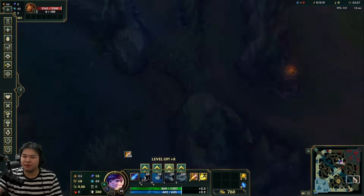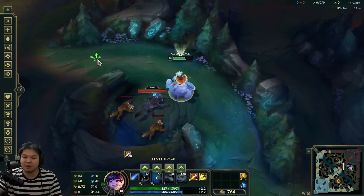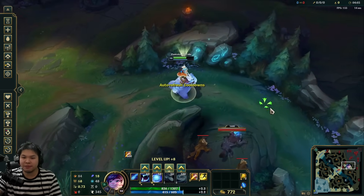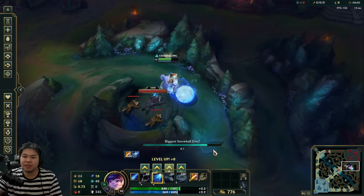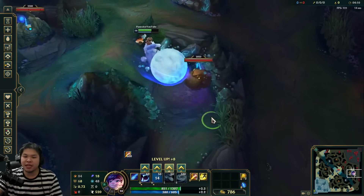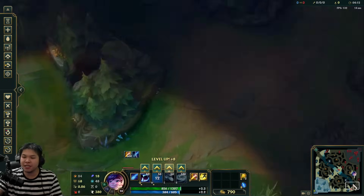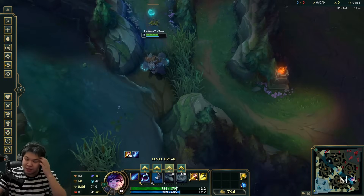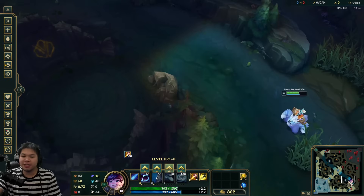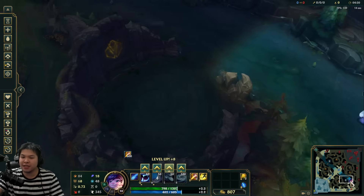You'd smite either red buff or Gromp — it doesn't really matter, just smite one or the other. Once you finish chickens, your snowball will be back up to roll into Gromp for a very fast clear. That's why Pentelist does it — you'd be level 3 and gank bot. Basically everything is just to optimize getting level 3.